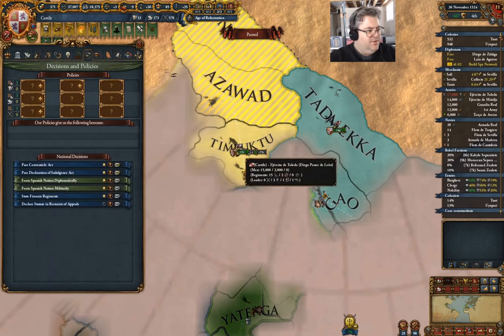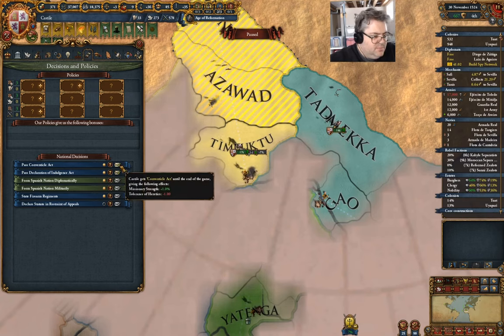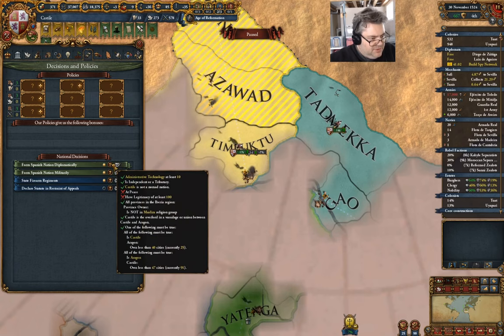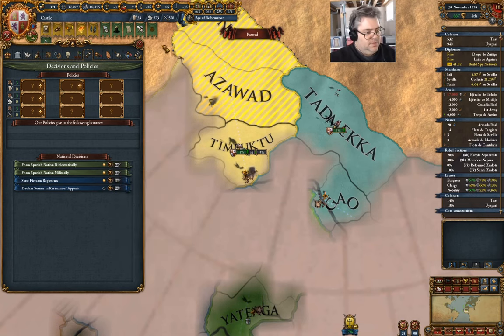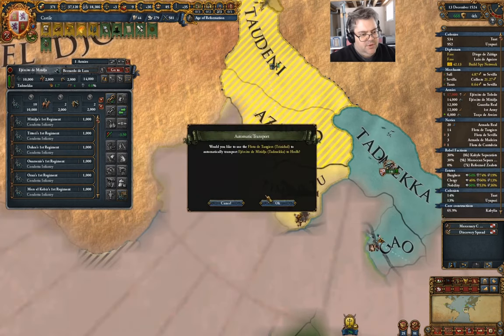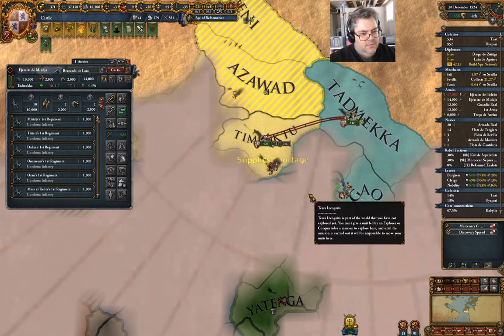Now we've got this operation here with missionary strength. Do I want tolerance of heretics to go down? This one is more expensive and offsets the other one, but with more expensive stability. This one requires being at peace and having high legitimacy. So the war needs to be sorted out first.